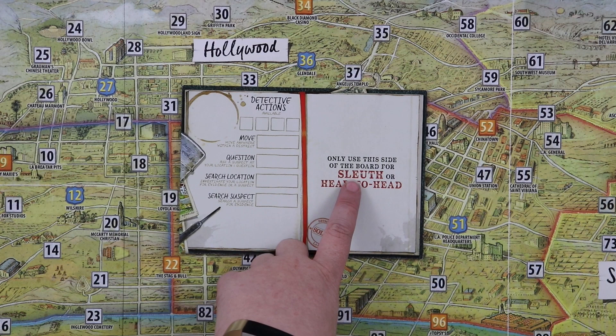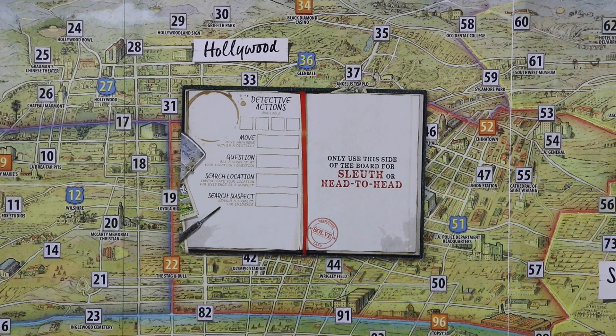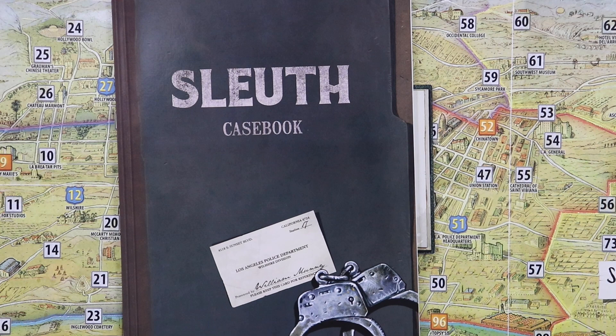In the sleuth version of the game, which is the cooperative or solo version, there is a reduced set of actions because there is no chisel to play against — you're going to play against the sleuth book instead. In this case, you can just move, question, search location, and search suspect. However, you can still challenge suspects who give you fishy answers when you check them in the sleuth book. If you're wrong, you accrue stress tokens, which makes you need to solve the case faster before you totally stress out and lose the game.